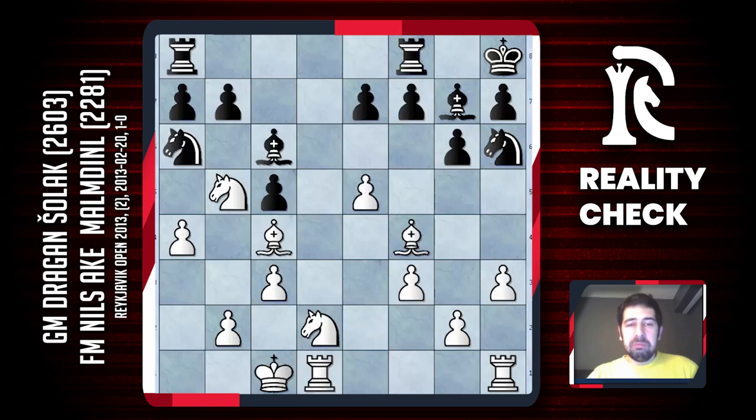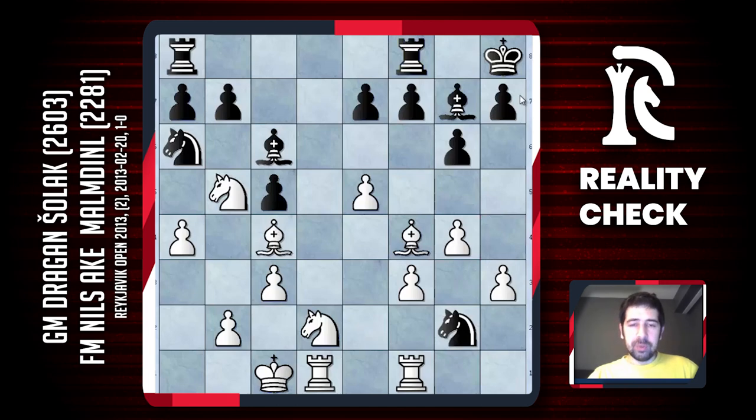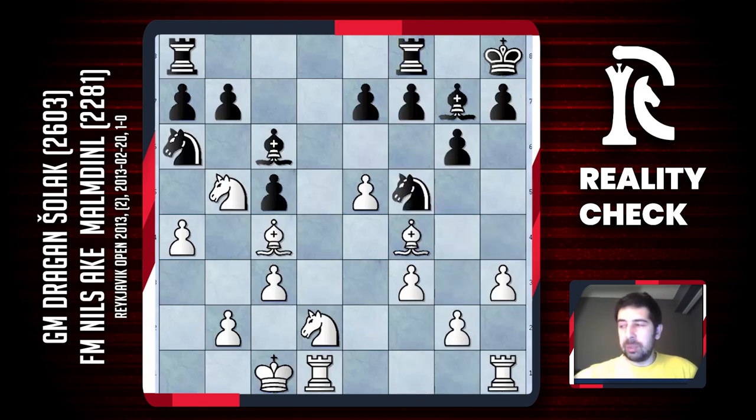My advantage is not small but now I cannot push g4 because of knight h4 — my pawn on f3 is under attack. If I protect it, black has a very nice move knight g2, attacking my bishop and wanting to come to e3. I definitely didn't want to play like this.